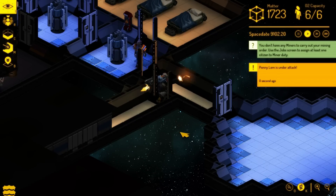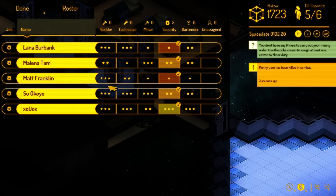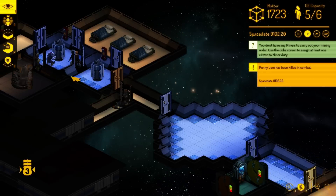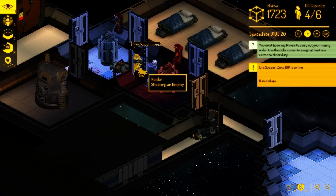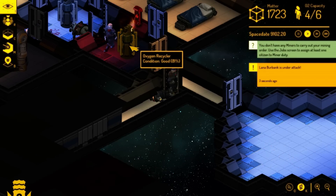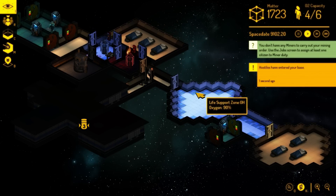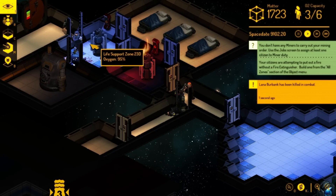Raiders! Raiders are here. This is where we switch all of our guys to security, because that means everyone on our team pulls a gun and can defend themselves — if not, they all just die without mercy. One of them is panicking. We're down to four guys. They shot the oxygen — that is not good. Thankfully their ship has an oxygen supply contributing to our O2 overall, or else we would be suffocating, because each of these can support three people.